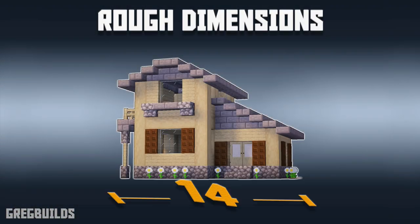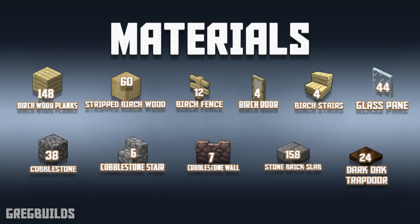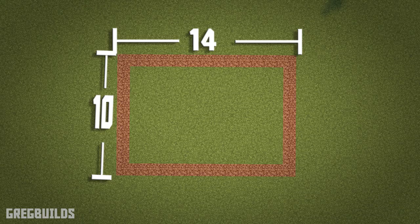This house is roughly 14 by 10 blocks wide and it is 10 blocks tall. Here's a complete list of the materials you'll need to build this house. This entire build project will require a 14 block by 10 block area spacing. I marked my area with coarse dirt blocks and you can do the same — that way we'll know how big the layout is before we start the build.